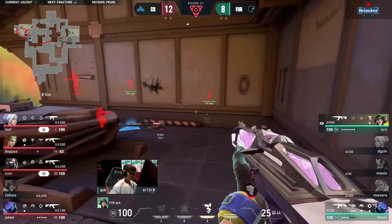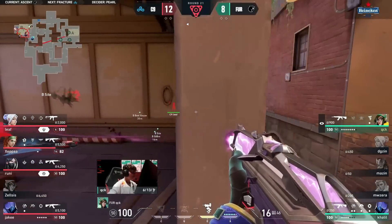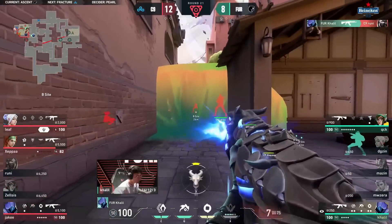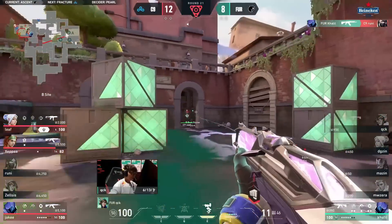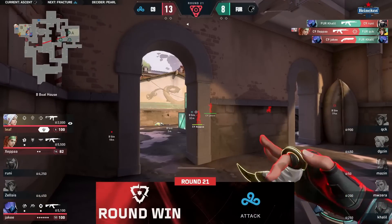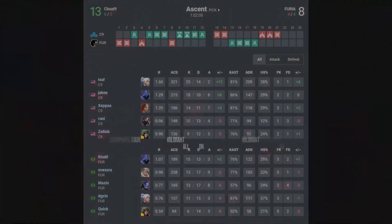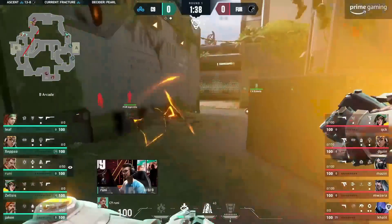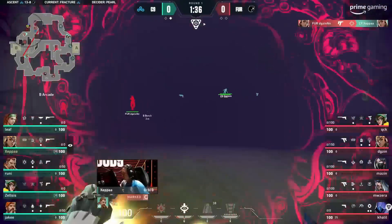And with that should fall the map. Teams have struggled to find ways to get value from the viper's pit on attack, but this one is so good. Pit's now down — just as the pit goes down, Cloud9 close out the round 13 to 8 against Furia to take the map.